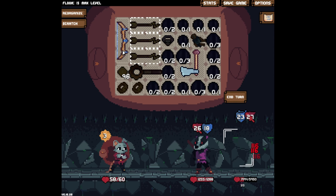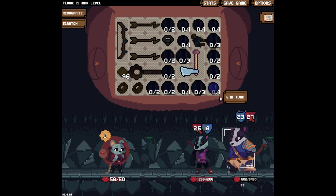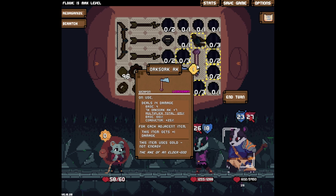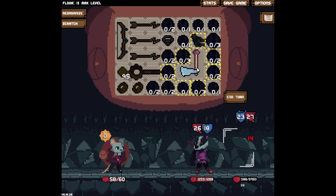26 damage — do we die? Do we just straight-up die here? Okay, let's calculate this. I need to see if I'm gonna die before I die. Okay, 14 damage times 96 gold — we could do it, we could do it!